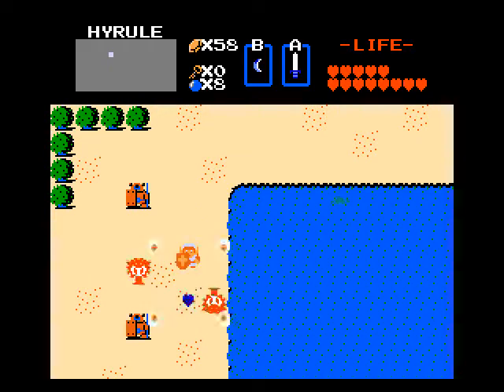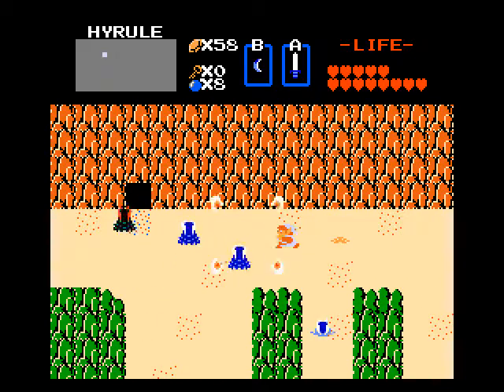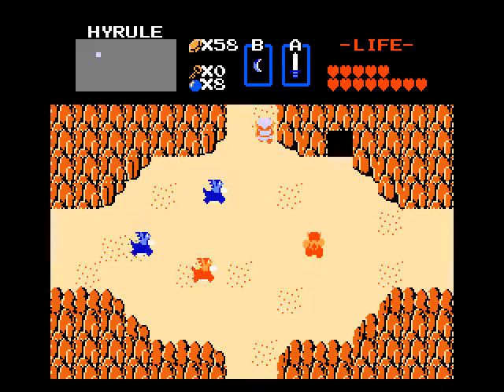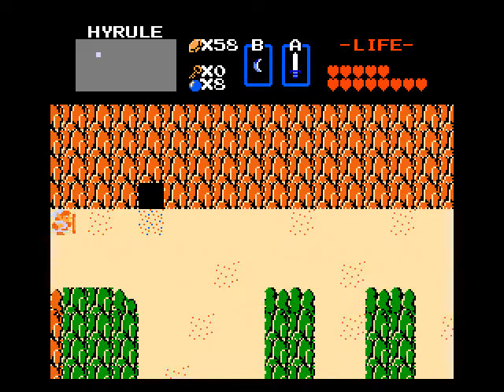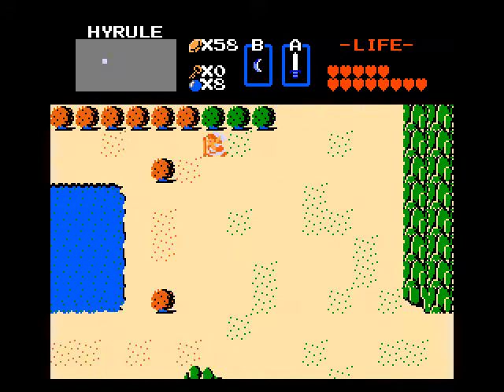Murder all the Octorokies. I want to go back to where those rock arrows were, because one of them hides a very special item. I didn't want to enter the maze path, let me exit. Nearly got hit by the Lynels. We're going to go around the maze path screen.